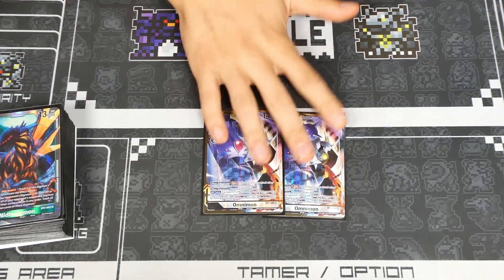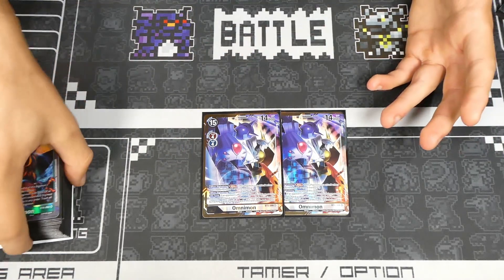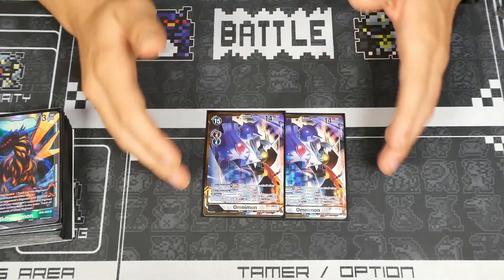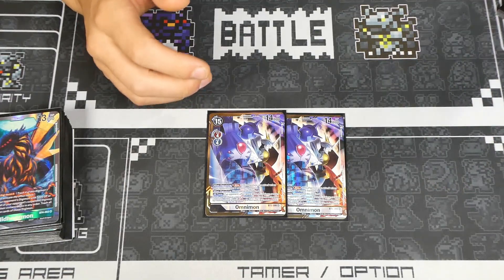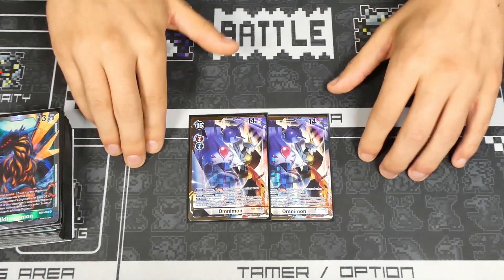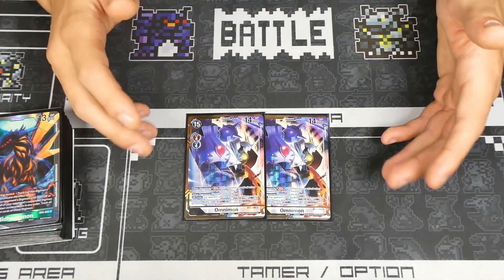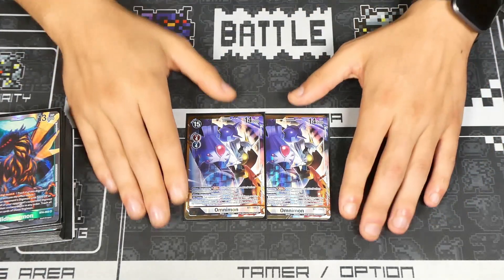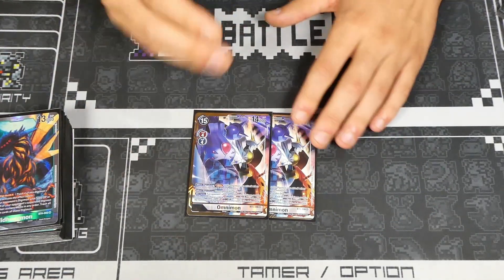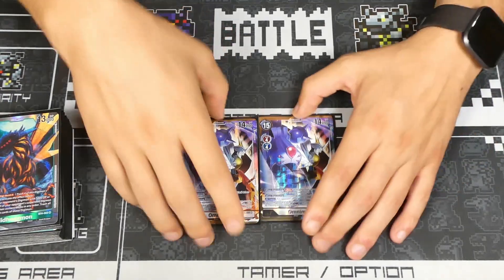We have two Omnimon for the level 7s — pretty standard. Three would be too clunky, and one isn't consistent enough since it could end up in security or get sent to the bottom of the deck with Davis. Two gives the consistency you want. Omnimon can only go on top of the four Imperials unlike other lists with six or seven yellow Digimon, so two-to-four is a slightly unusual ratio but correct.